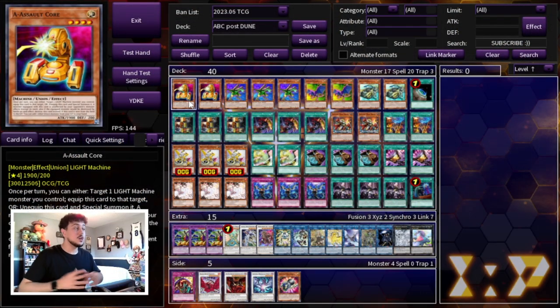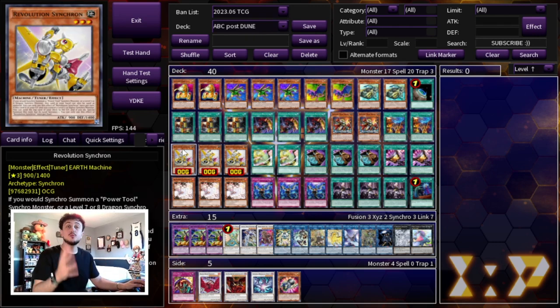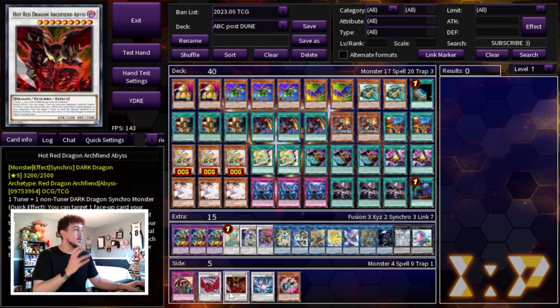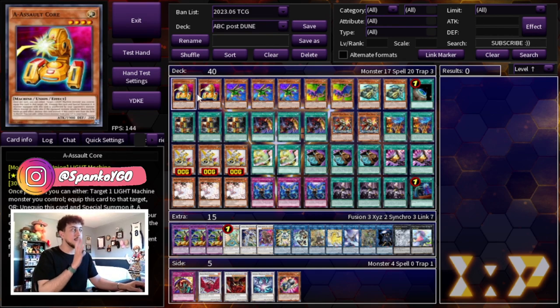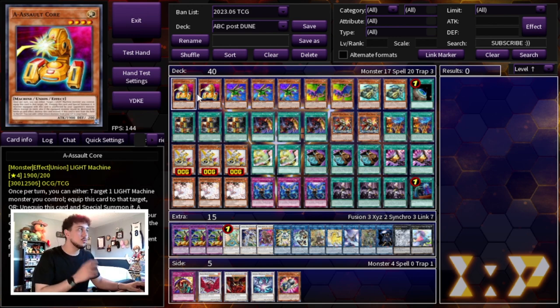I'm super excited to put ABC back on the map with the support of Revolution Synchron — a brand new card coming out in Duelist Nexus that is an absolutely insane card for this deck. The really cool thing about it is that there are different ways to play this deck and different lines you can take. There are also cards in the side deck that I'll talk about, but this is the list I'm going with — I think it's the most consistent and very powerful list.